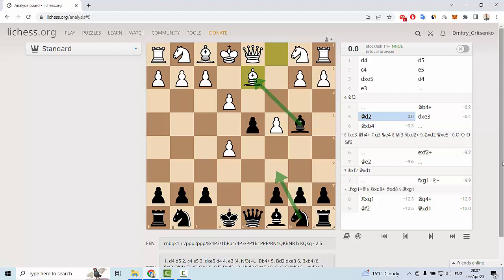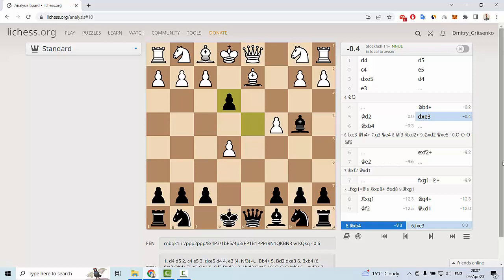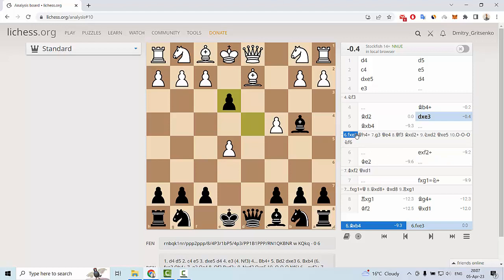Knight c6 is also possible for black, but the best way to develop in this position is d takes e3. White can then capture the pawn on e3 with f takes e3, and then let me show you some moves — queen h4 check.